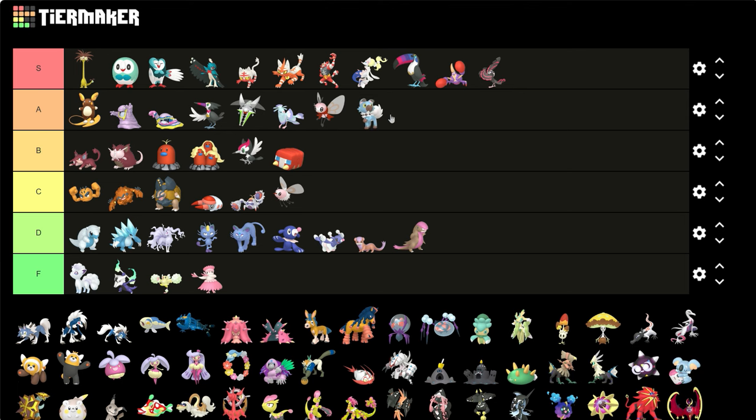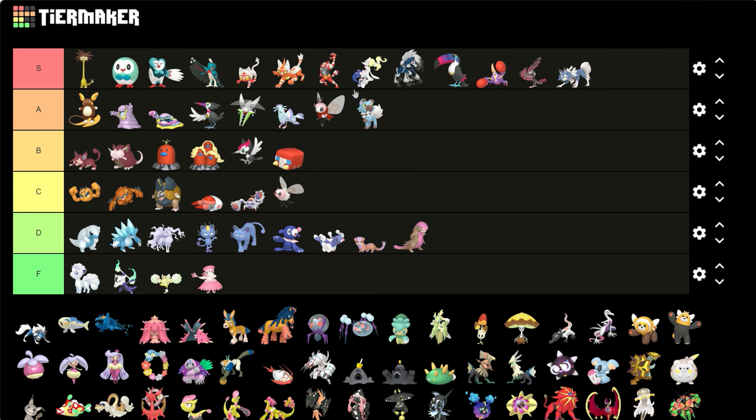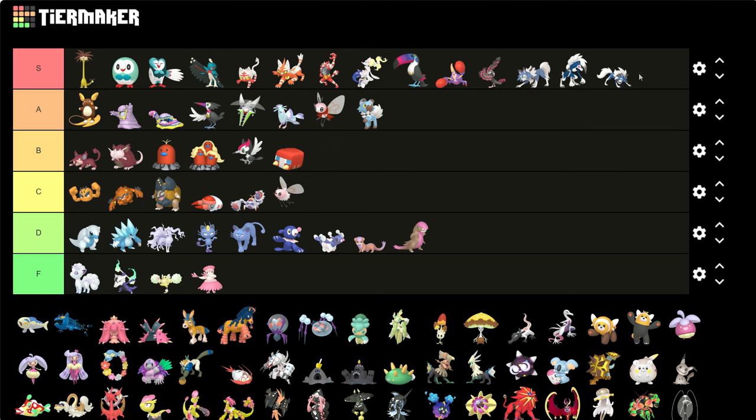Rockruff — I love the blue, I love the baby blue. It's so nice and distinct. Now all forms of Lycanroc — they're all going in S just because they all have a different shade of blue. The midday form is a bit brighter, the dusk form is a darker shade, and the midnight form is in the middle. They're just one tint away from each other — it's pretty amazing and they all kept their blue color.